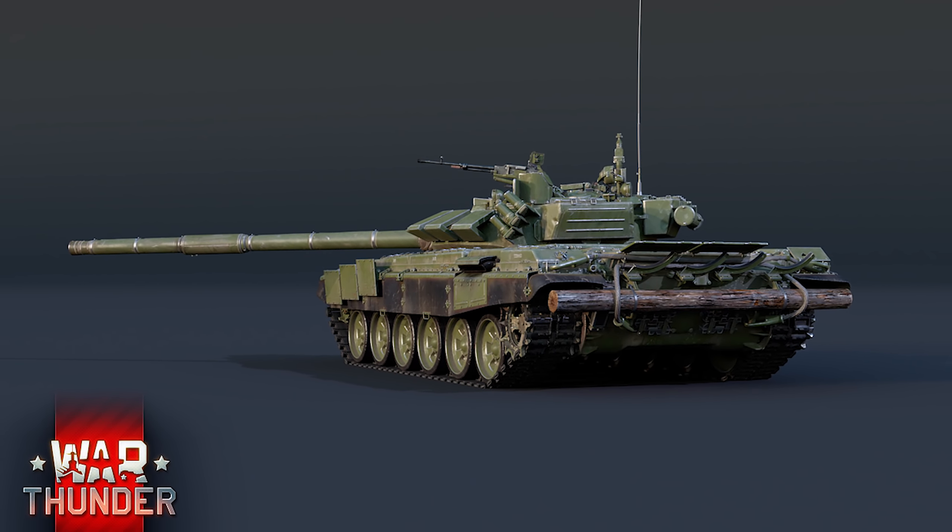These larger blocks are known as 4S-24 ERA. They have no official name like Contact-5 or Relict, and they use lower power explosive but in much bigger blocks. The hard-case 4S-24 on the turret should be immune to machine guns and smaller calibre autocannon fire, but the soft-case 4S-24 attached onto the side of the Relict may be vulnerable. Should it detonate though, the Relict panels beneath it will hopefully be fine, as part of Relict's design is to only go off when hit by proper tank rounds and ATGMs.